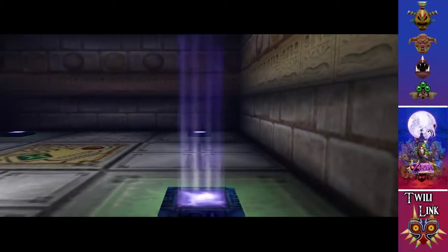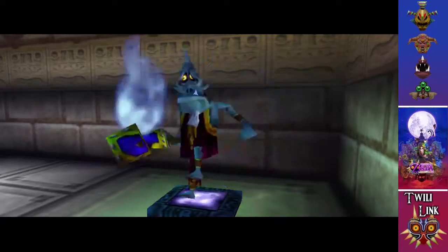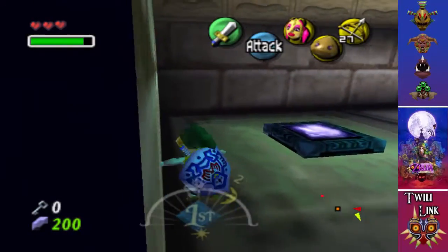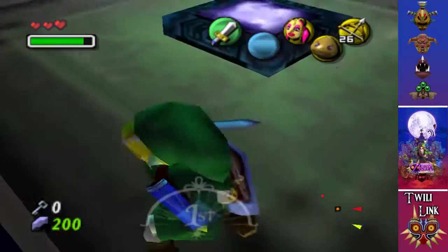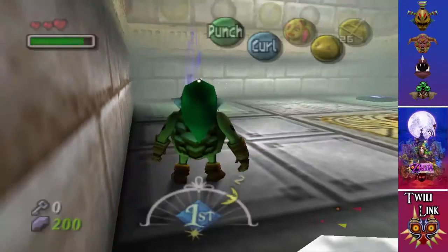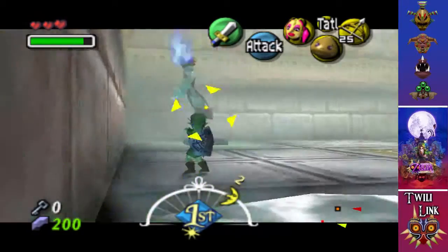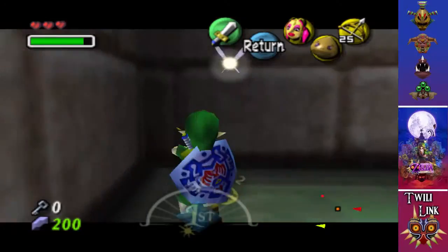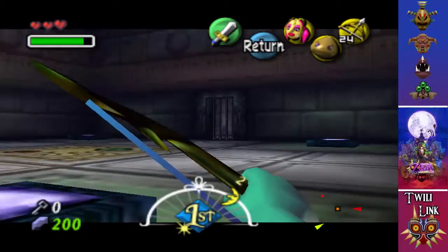This is the mini-boss: Wizrobe. This guy is a huge pain in the butt. I honestly recommend you jump in a corner and try and snipe him, because God knows he's going to do it to you. Now wait for him to start dancing before you shoot him. He's honestly pretty easy - you don't have to worry too much about him. Just make sure you hit the real one, otherwise he will destroy you.